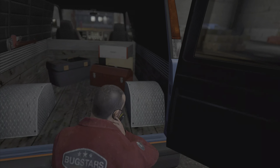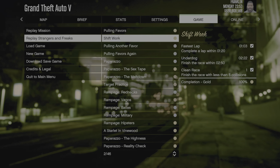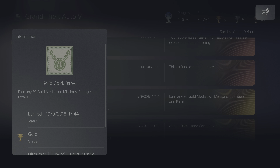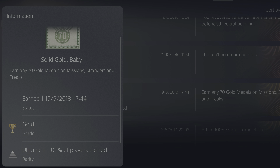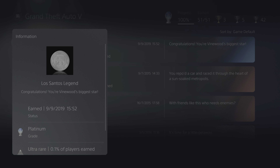Once you've completed all the requirements for the mission it will be marked gold. You'll have to manually count your gold missions and Strangers and Freaks missions, but once you hit 70 the trophy will be yours. This is an ultra rare trophy but not actually difficult to achieve. Stick to it and you'll have the platinum or 100% achievement in no time. Cheers!